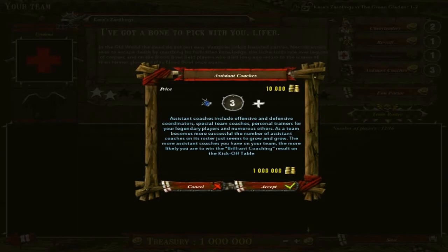Assistant coaches — much like cheerleaders. Assistant coaches include offensive and defensive coordinators, special team coaches, personal trainers, and so on. What this does is on a kickoff, the more assistant coaches you have, usually the kickoff result is in your favor. This can range from kicking the ball perfectly and landing exactly where you want it, to kicking off and the other team gaining a free team re-roll. So the more assistant coaches you have the better, but it is literally applicable to kickoff only.